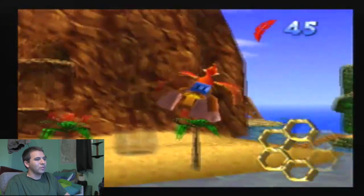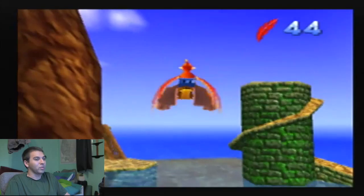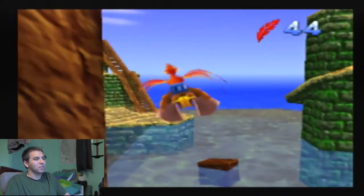The other two honeycomb pieces are in the following level, Clanker's Cavern. But again, you don't have to collect them in any particular order — it's just a nice way to keep track.